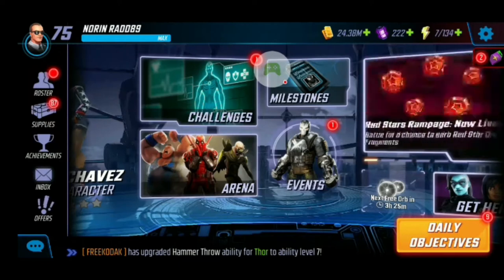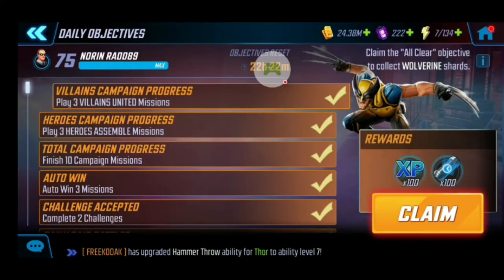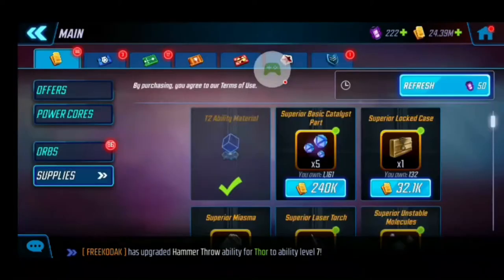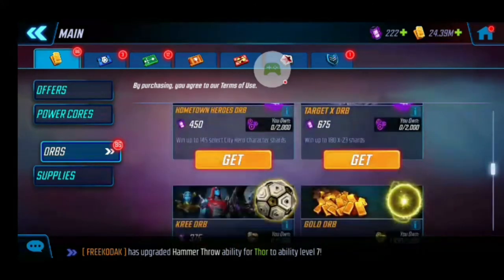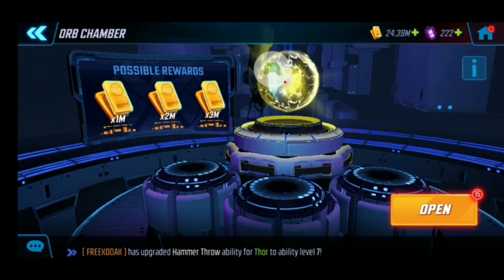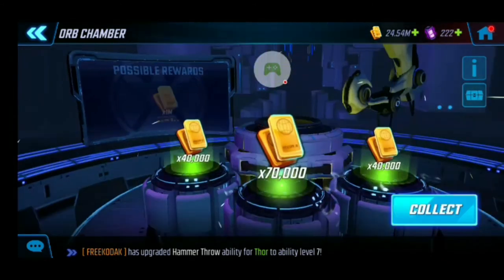To reset the seed, I'll claim some dailies — claim the reward — then go back to the gold orbs and see if we get another pull. At least we got Squirrel Girl already, which is good. Three red stars, so I'll definitely be able to get her to three stars.